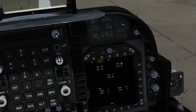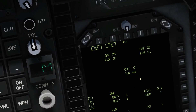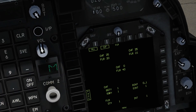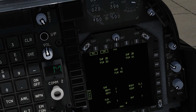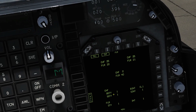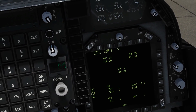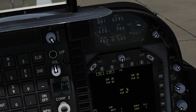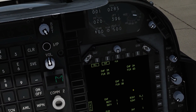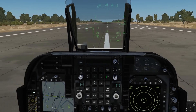Then we've got 'all', which fires chaff and flare together. This is essentially the same setup — you can set the chaff and flare programs separately exactly as we did before. I'm not going to bother setting them all up again since it's no different. Then you press the countermeasure all key to fire that combined sequence of chaff and flares. It's only firing a couple at the moment because we haven't set the program up, but that's it. I hope that helps and see you later.